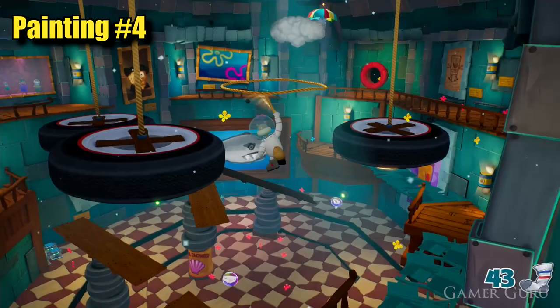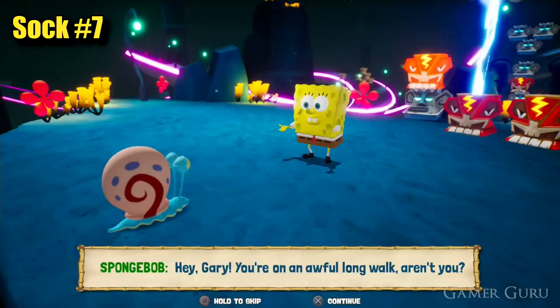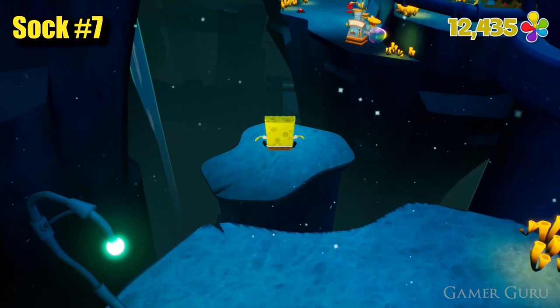Now we're heading into the Trench of Advanced Darkness. As soon as we get into this area we're going to start going down a slide. Once we get to the bottom of the slide, the first thing we'll come across is going to be a bus stop. Make sure we are using SpongeBob, then continue walking forwards down the stalagmites that will fall down, and at the bottom we'll find the next sock behind the machine.